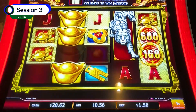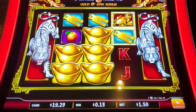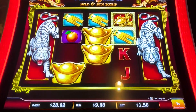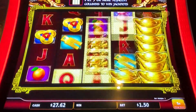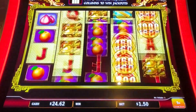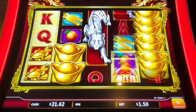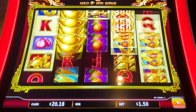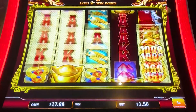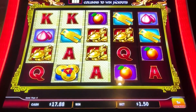Round three — I double-checked and the gold ingot is the wild. The tiger is just the top symbol. At least I didn't get the fourth reel. Middle progressive is $21.